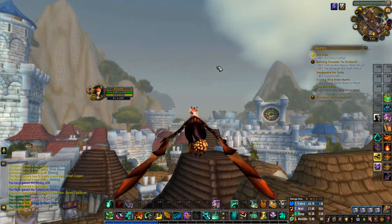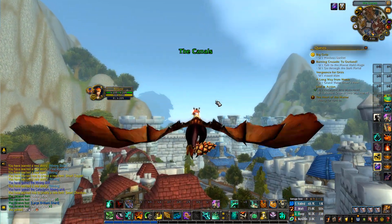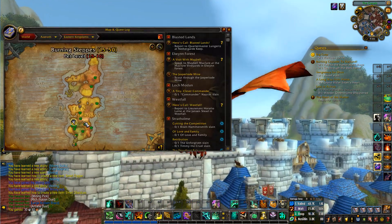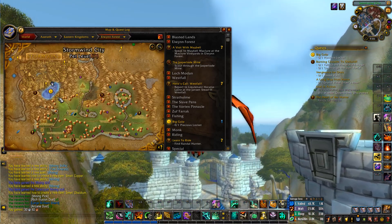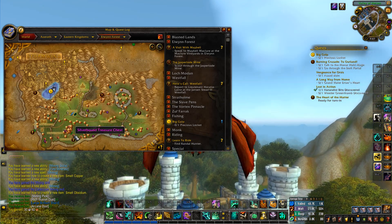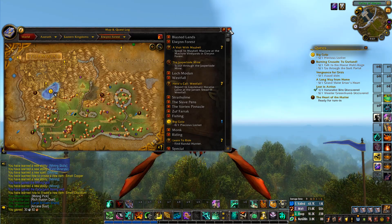We're going to need some copper to start leveling blacksmithing, so we'll go farm a bit of that. We'll come out the front of Stormwind — it's everywhere here. We'll just follow around the outskirts, grab any treasures we come across and kill any rares along the way.